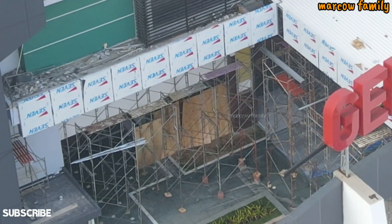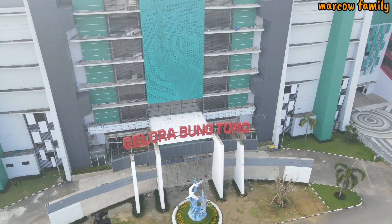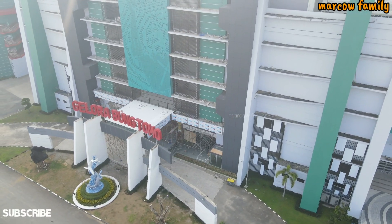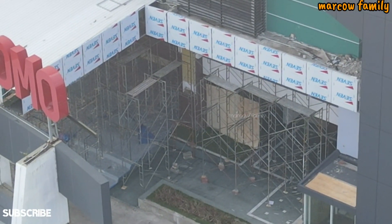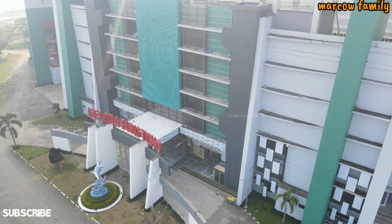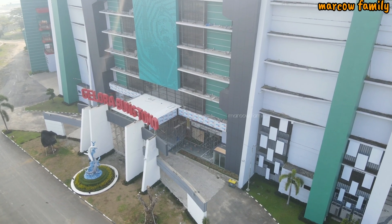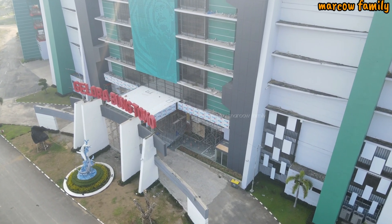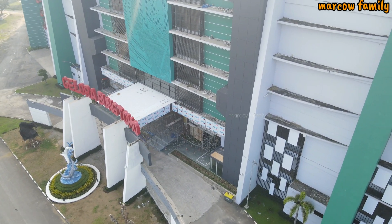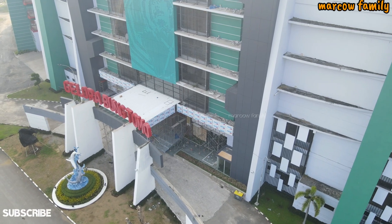Seperti ini kondisinya. Inilah depannya Stadion Gelora Bung Tomo. Untuk progres pembangunan lobby atau atap di dekatnya lobby ya, jadi dia dibangun dengan model seperti itu. Kalau ingin lebih jelasnya bisa dilihat video saya yang dari bawah ya, ini dari atas. Nah yang dari atas seperti ini, kalau dari bawah modelnya lain lagi ya, lebih jelas kelihatan kalau dari dekat. Jadi dari atasnya dia kelihatannya seperti ini.